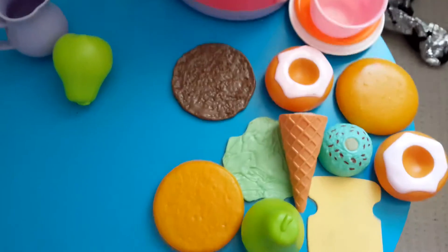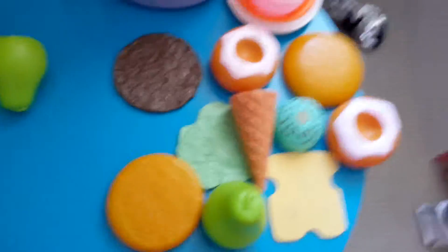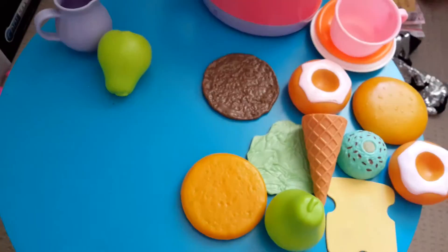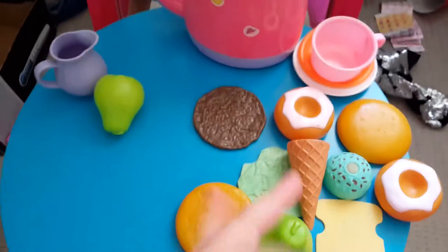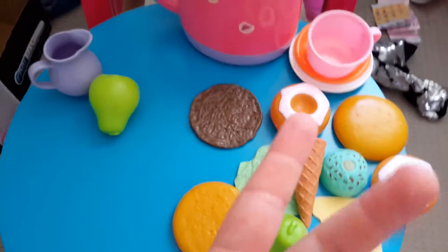Moving on to the kitchen. Now this is the kitchen, and if you don't have a kitchen in your Beanie Boo house, they will go starving. So I've got ice cream, donuts, a hamburger that I still have to build, pears, and plates.